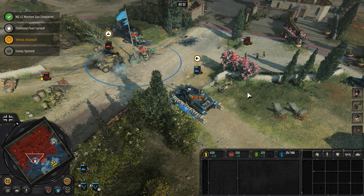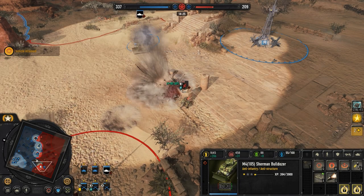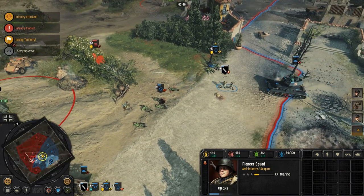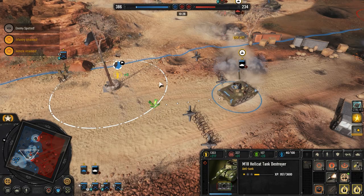First off, your choice of tank is important, with each vehicle having its own strengths and weaknesses against other units. Some tanks like this Sherman Bulldozer are useful in dealing with enemy infantry and structures, whilst other vehicles like the Wurbelwind may excel at taking down aircraft. Try to pick the right tank to counter your opponent's army and strategy.